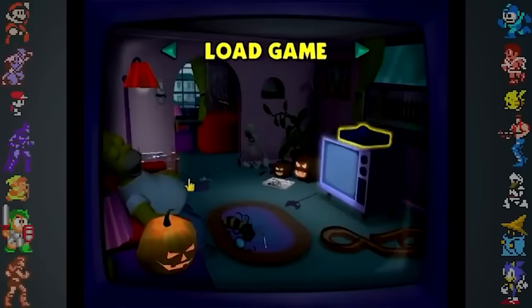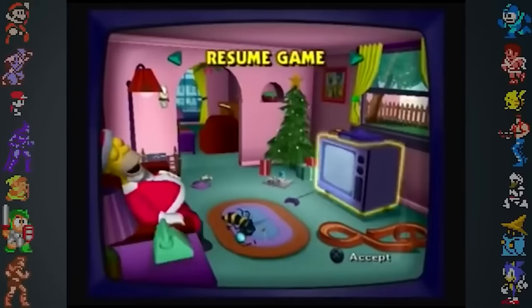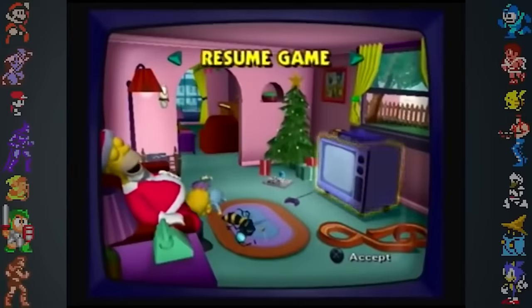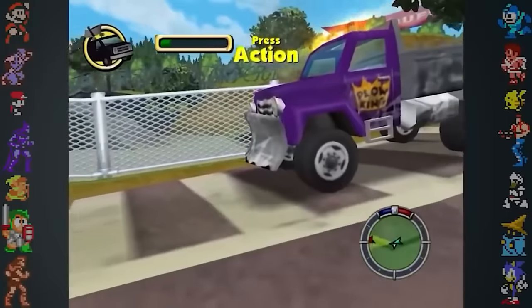There are many easter eggs in the game. If your system's internal clock is set to either October 31st, the last Thursday of November, or December 25th, the game's main menu will feature a Halloween, Thanksgiving, or Christmas theme. The characters in the game also frequently break the fourth wall, acknowledging that they're in a game. When Homer loses, he shouts, "Oh, this video game sucks!"